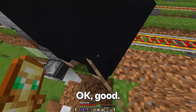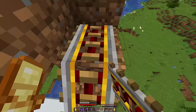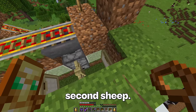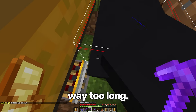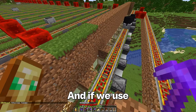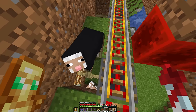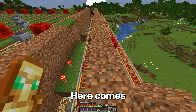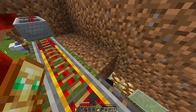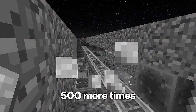I have a better idea: use these rails to create a loop, and if we use an activator rail to bump the sheep off, they should fall right into their pen. Here comes the next sheep — yes, get in! This is working really well. I suppose it still needs to be repeated 500 more times.